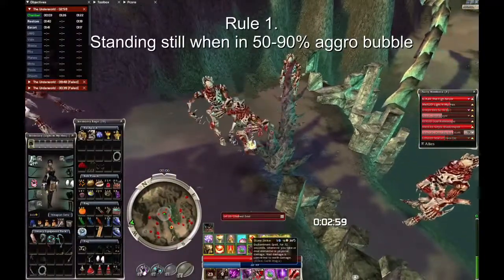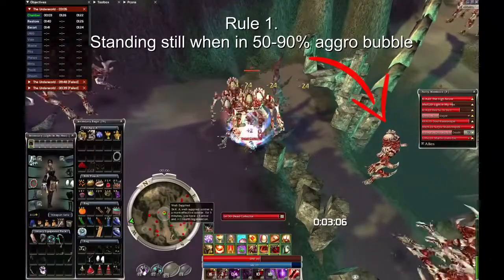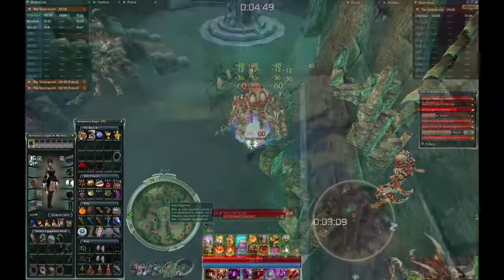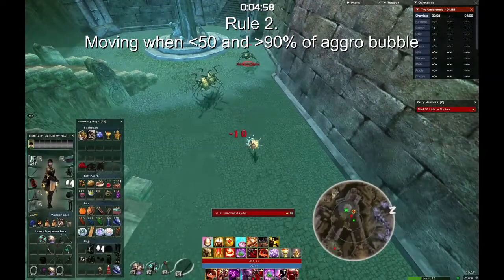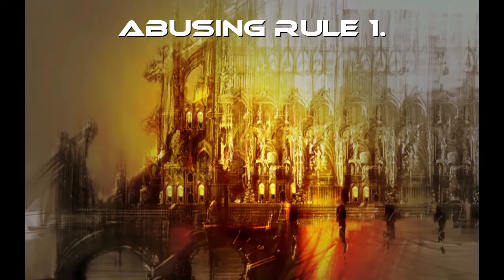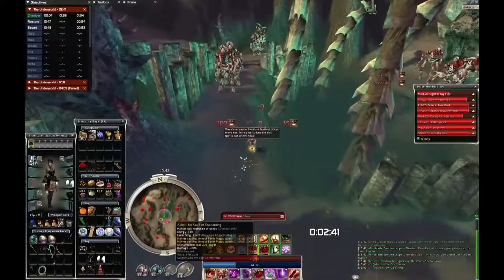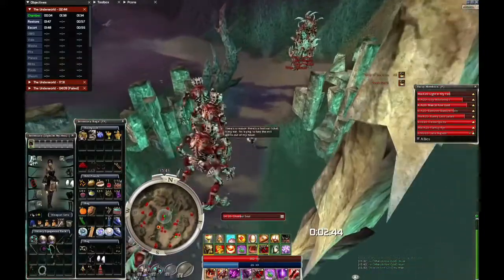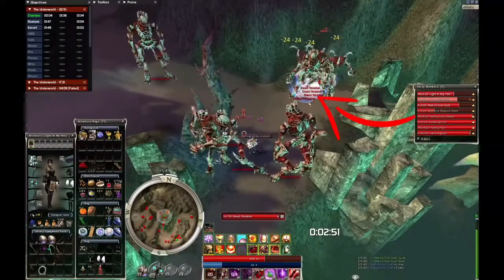Rule number one: glitchy mobs will stand still at around 50-90% of your aggro bubble — they will not be interested in moving if you keep them within that range. Rule number two: they will move and adjust their position if you move too close or too far away from them. Using just those two pieces of information, you can make your life much easier. For example, using rule number one, when you have a ball of enemies containing a glitched mob, you can keep the glitched mob in his comfort zone so he won't run away, allowing you to spike him along with the rest of the enemies.